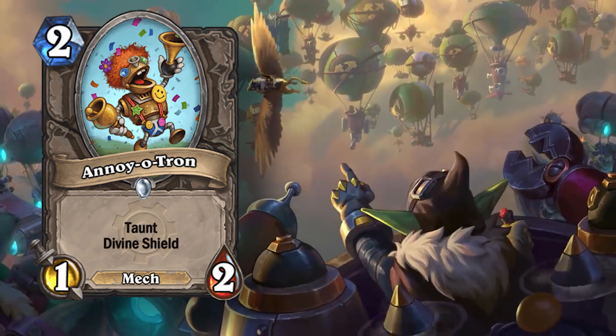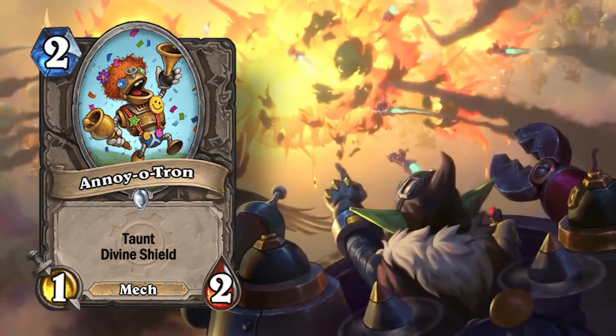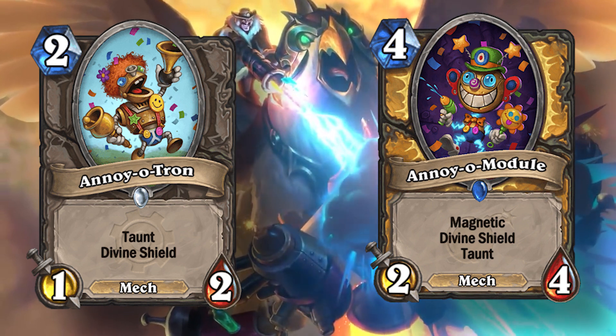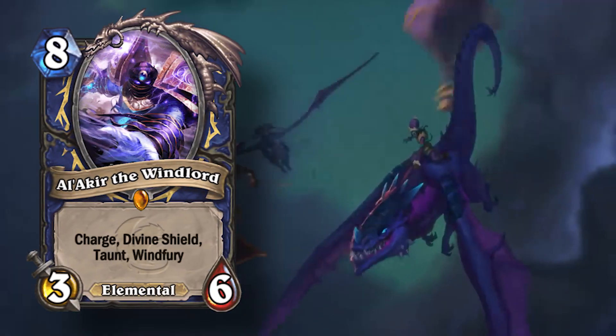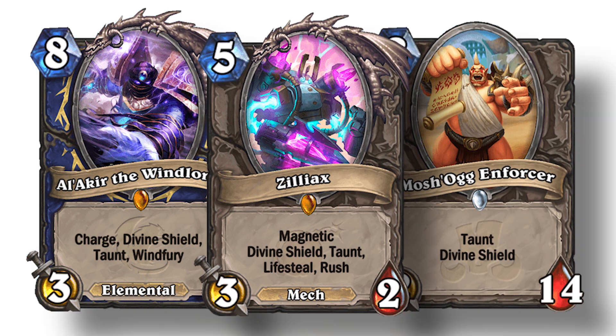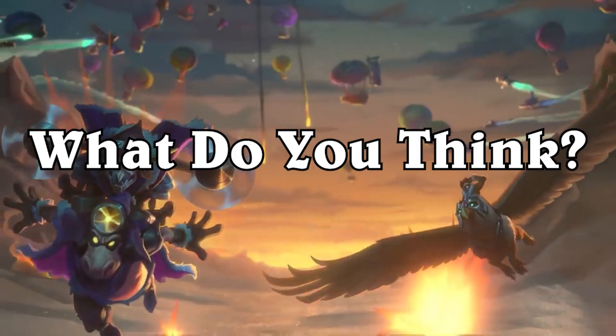There seems to be a random order for keywords on Hearthstone minions. For example, Annoy-o-Tron has Taunt then Divine Shield, where Annoy-o-Module has Magnetic, Divine Shield, and Taunt. There doesn't seem to be a consistent way to do keywords across multiple Hearthstone cards. I think alphabetical might be the best way of doing it, but I'm not sure.